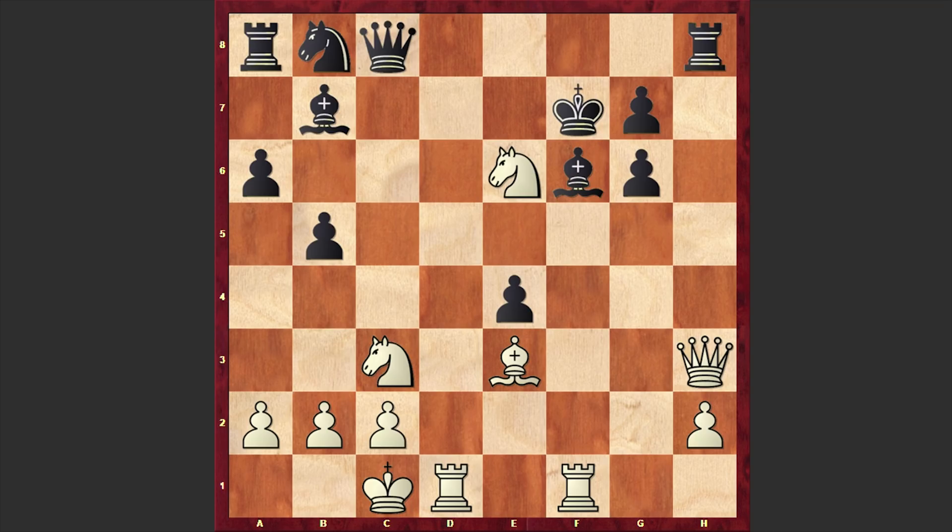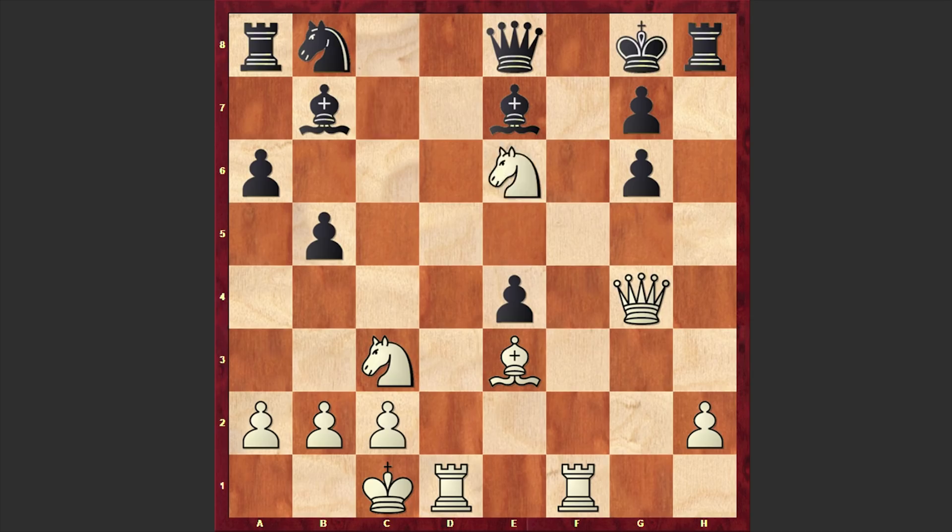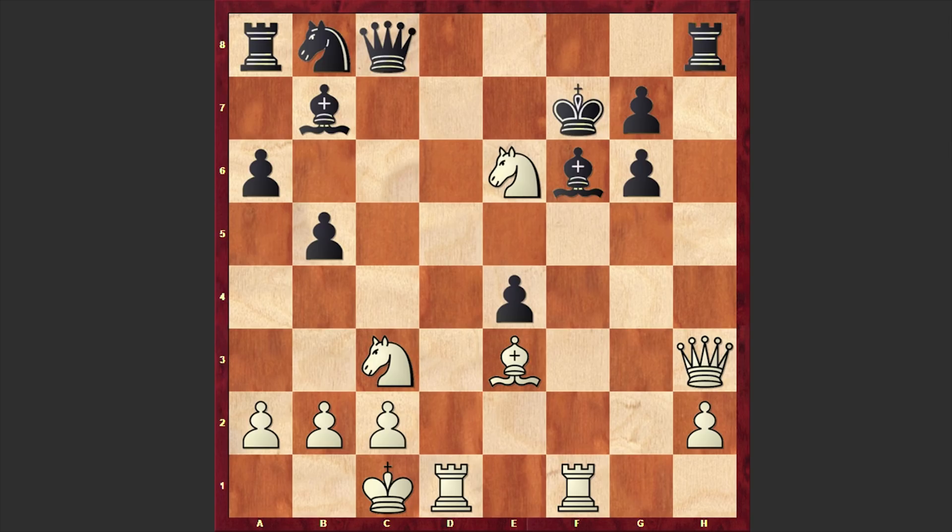Bf6 was played which allows White to checkmate Black's King in 4 moves. Well, Kg8 could allow Black to prolong his resistance but even in this case White has a very dangerous attack, a huge advantage and Black won't manage to save this position. But in our game we have Bf6 and as we have reached the critical position, please pause the video and try to find the mating line for White. Ready?